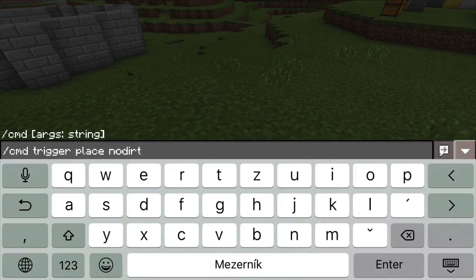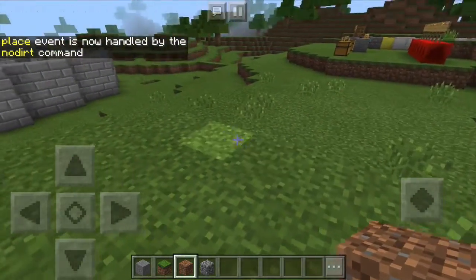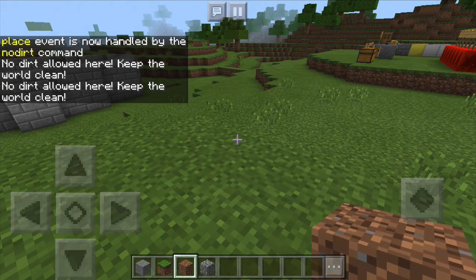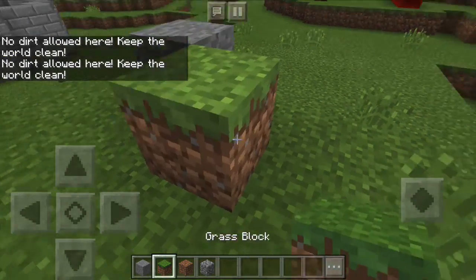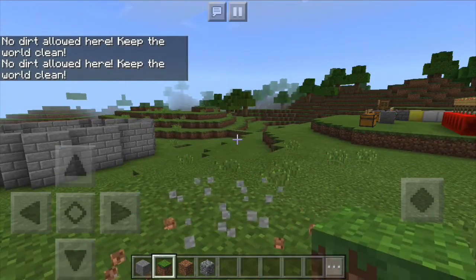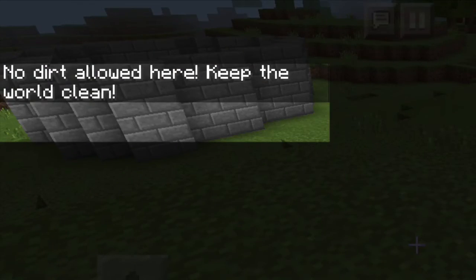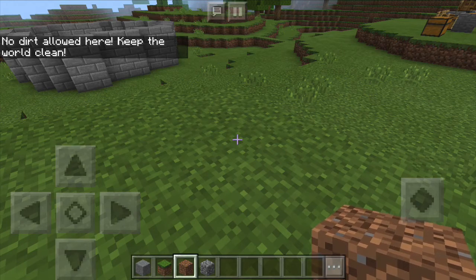As you can see, here I have defined the procedure to be triggered when a player places a block, and to cancel the event if the block being placed is dirt. The events you can make to trigger your custom procedures include damage, death, eating, breaking blocks, placing blocks, or even entering and leaving bed.